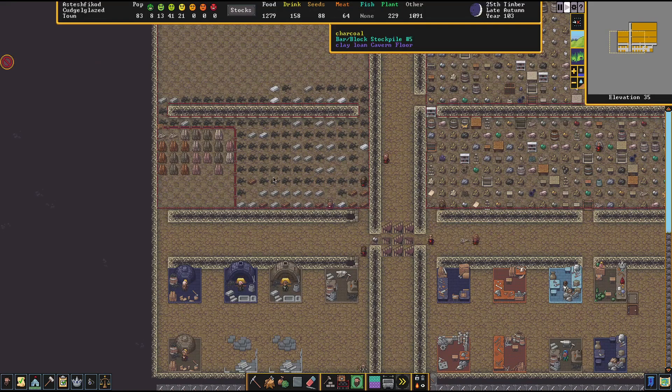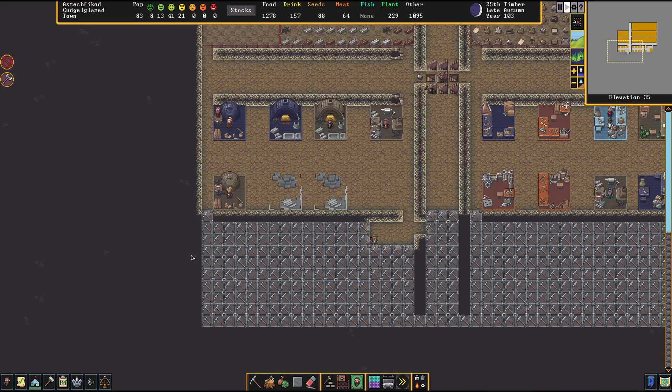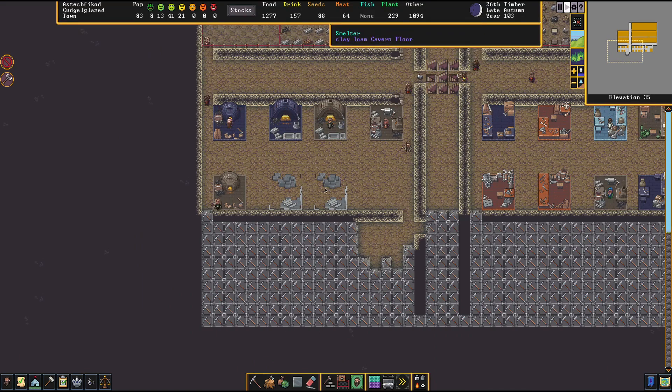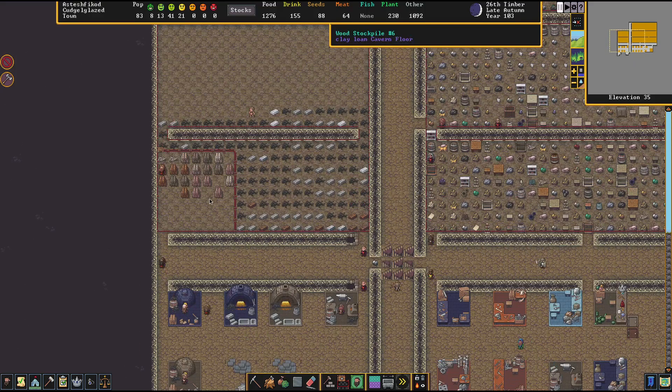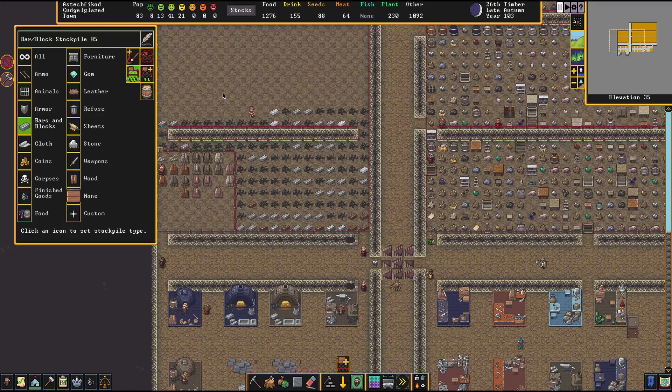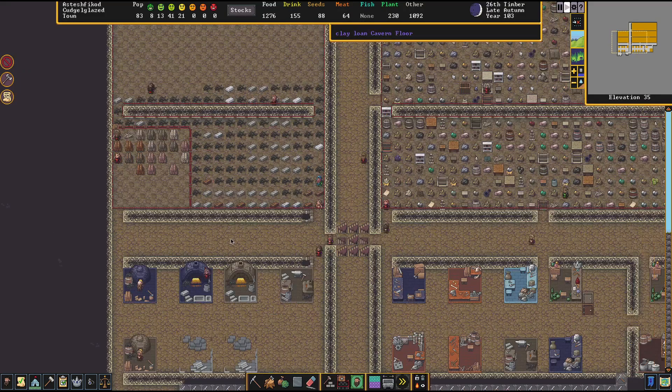More importantly, we've got a whole bunch of coal going — charcoal — our wood burner is doing good. I've got more rooms being built so we can extend this. I think I've got two more furnaces set up to be working because we need to utilize some of that coal and make more metal. I'd like to extend this stockpile for wood a little bit, although they're keeping up with it pretty well, so let's not adjust things if they're working properly.